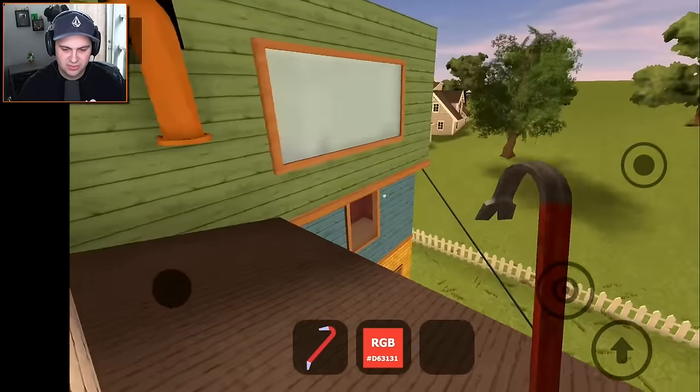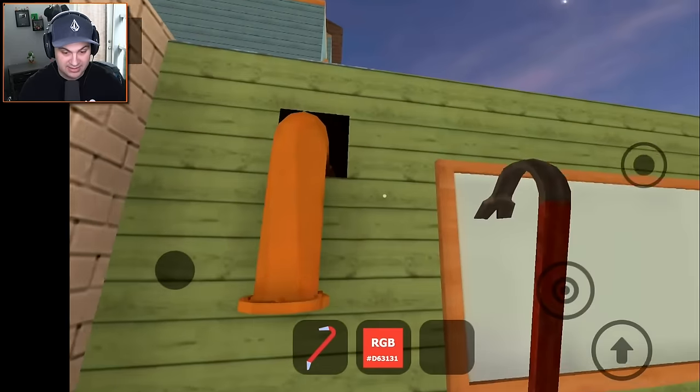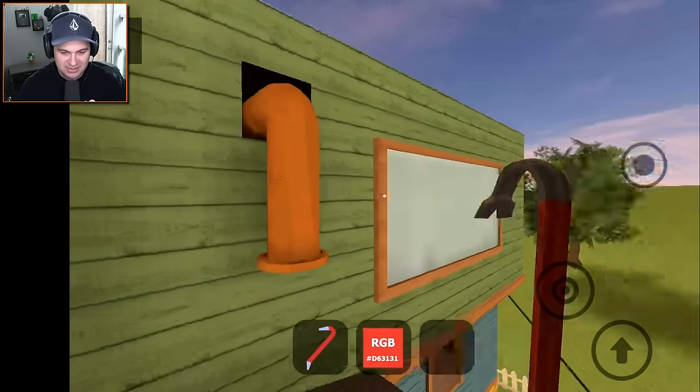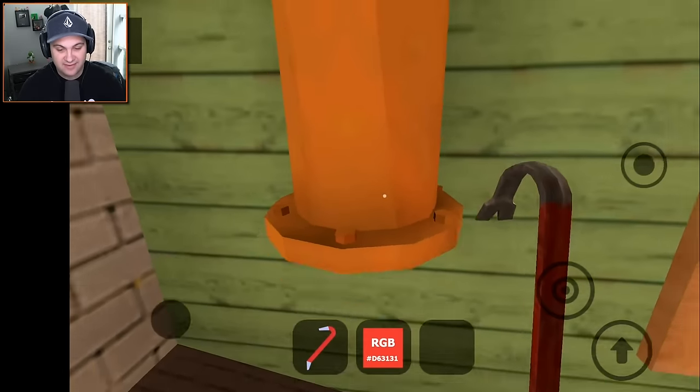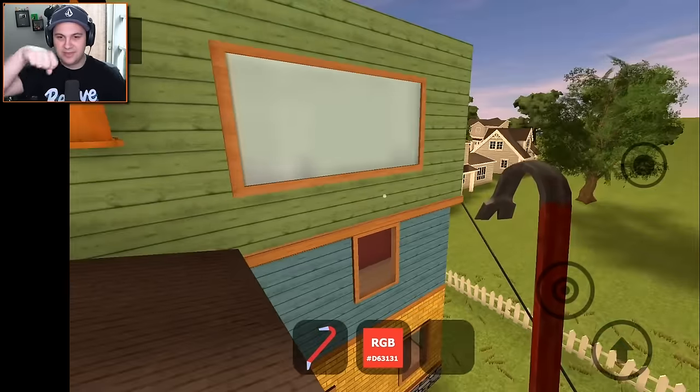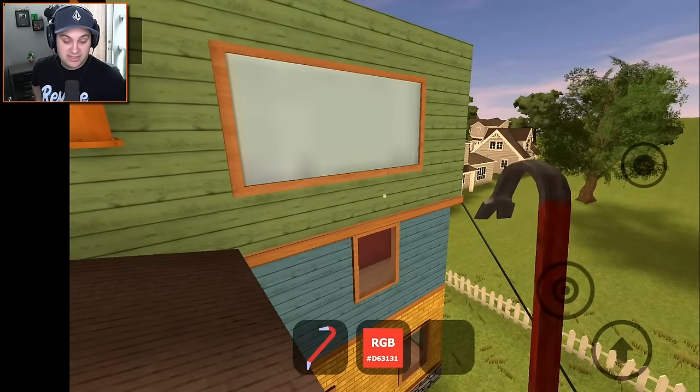Hold up, we need to investigate. What is this? This seems very strange. Why is there a mysterious pipe just sticking out of the side of his house? Maybe this is where we take that valve - remember there's like a twisty valve thingamabobber. We never figured out what it's for - same thing with the shovel. There's a lot of unknowns in this game.